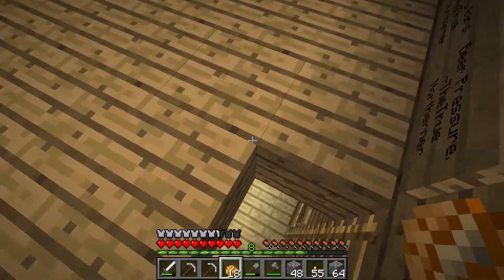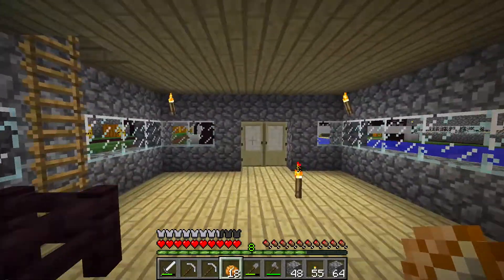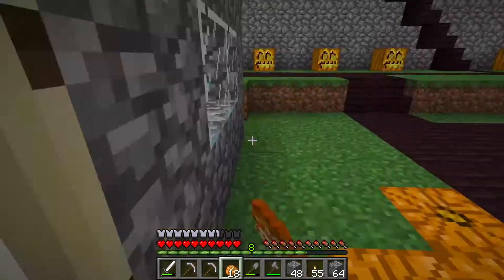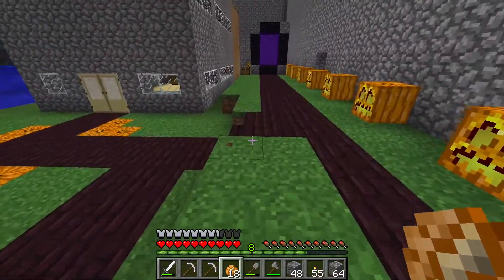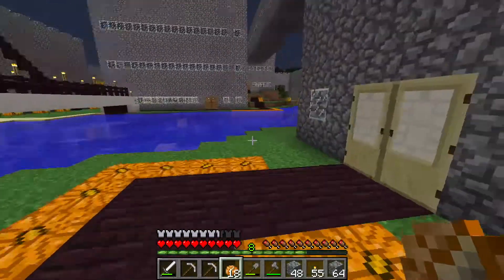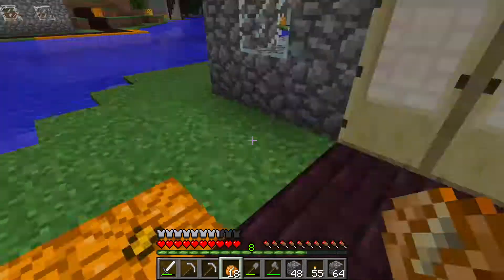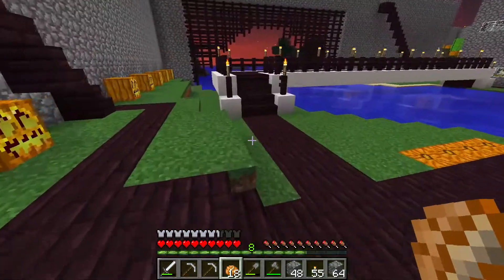So I looked at some online tips on how to defeat the end. One of the things you need is obsidian, because you want to make a base. The ender dragon can break regular blocks — like if I try to build a house out of dirt, he'll just break it. But he can't break obsidian. So that's what it's going to be today.